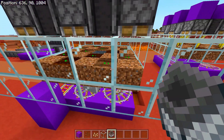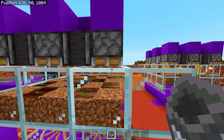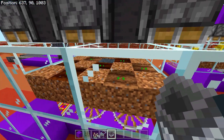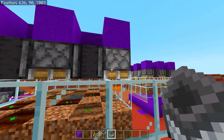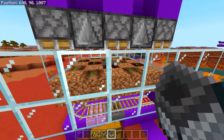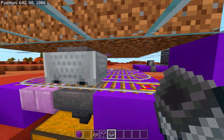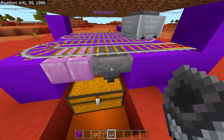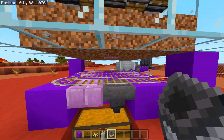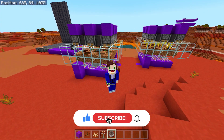Here's how the farm works: every time a plant grows, the observer detects the block change and activates the pistons around it. Wherever a pumpkin or melon grows, every piston around that observer fires and crushes it, breaking the crop so it lands on the dirt. The minecart with hopper travels across, picks it all up, and deposits it into the hopper which feeds down into the chest below. Hopefully you found that useful — if so, leave a like and consider subscribing.